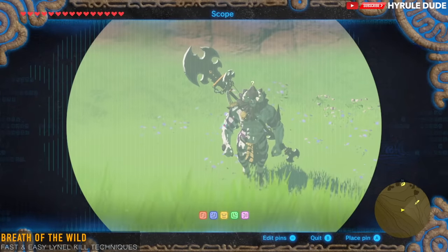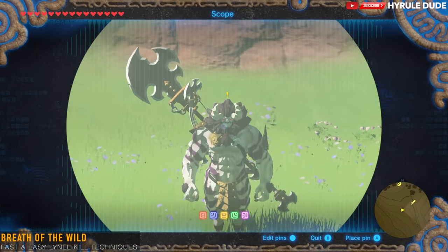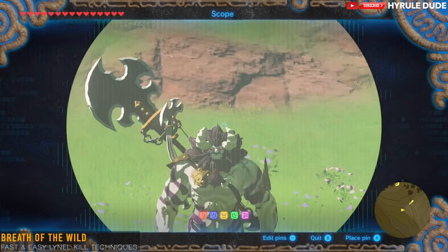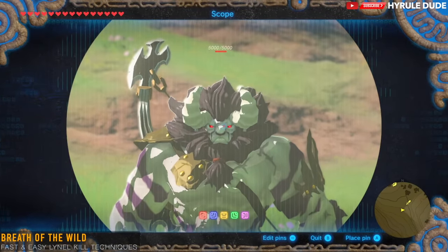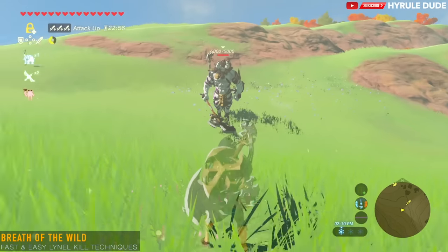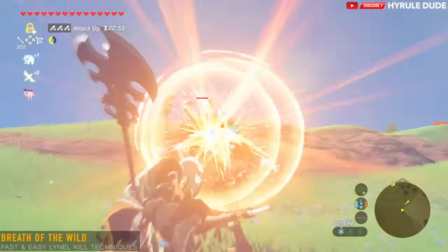For the first Lynel, we're going to attack this silver Lynel. I cooked a recipe that I just ate to give an attack boost — it was five razor shrooms and that gave me a level three attack boost. You can cook five razor shrooms or you can cook five mighty bananas.